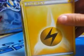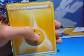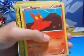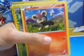Hold on, let me fix the camera. He has an electric energy. He has Combee with 60 health and can do 20 damage. Another electric energy. He has an upside down Trapinch which has 60 health and can do 20 damage. He has a Slugma with 70 health and can do 30 damage. Litleo with 60 health and can do 30 damage.